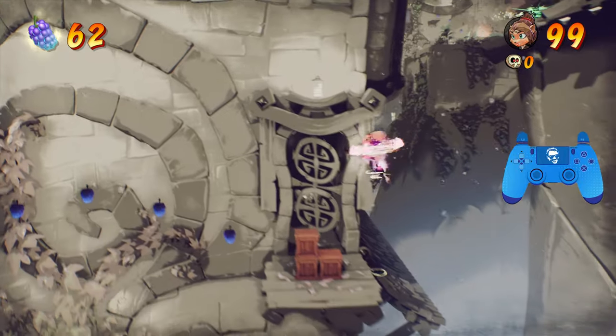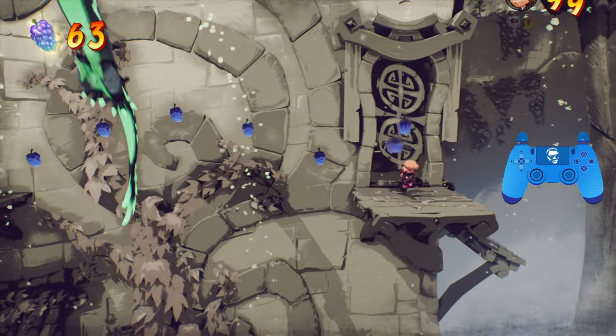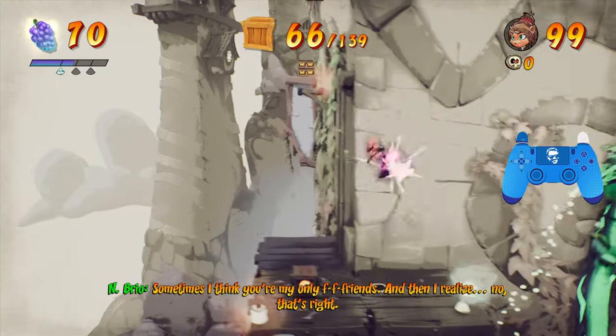Don't forget about this one-up box — it's very easy to miss. Jump over here and wait out the dragon, and then we can make our way over to this next checkpoint.